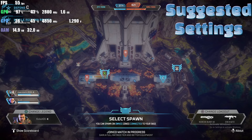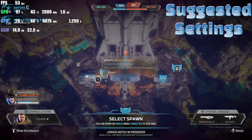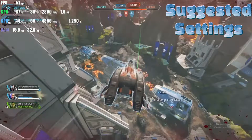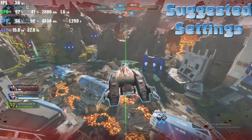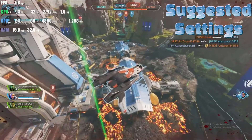One thing I will say before we start — make sure that you download the AMD Adrenaline Software. That is what powers your CPU, so you need to make sure that you download that, otherwise you're not really going to have a good experience with your CPU.